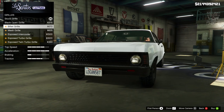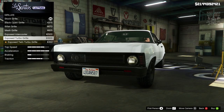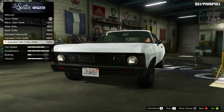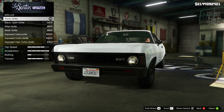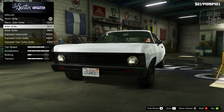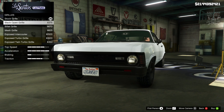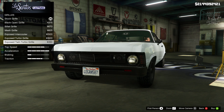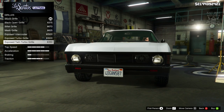We need to keep the horizontal lines going through the grille. The mesh grille is no good, the billet grille is no good — it's got to be something similar to the stock. Because we can see turbos through this, we're going to get the exposed twin turbo grille.